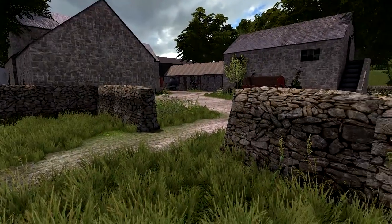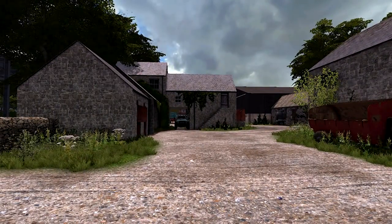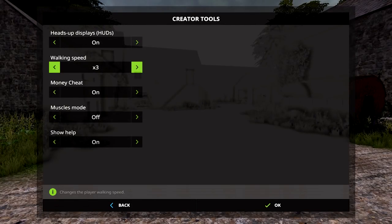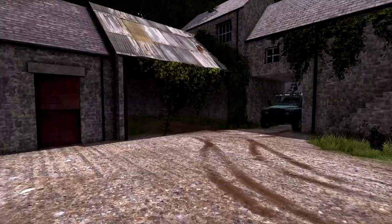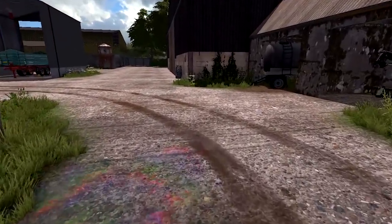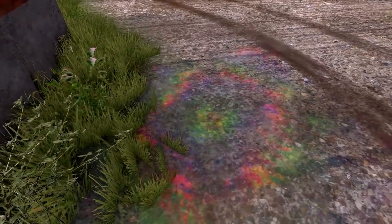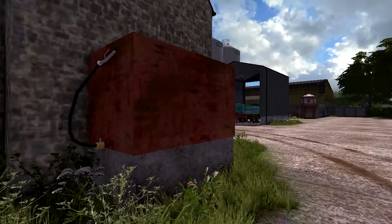As we spawn in here, this is the main yard where we start off every time we spawn into the map. There's a lovely little thatched cottage there. Let me just turn my walking speed down slightly so it's a bit easier for you guys to have a good look around. We do have the Landy ready and waiting. This is the main yard we spawn in — there's a fuel spillage here with a diesel rainbow, which is pretty cool and makes the map stand out.